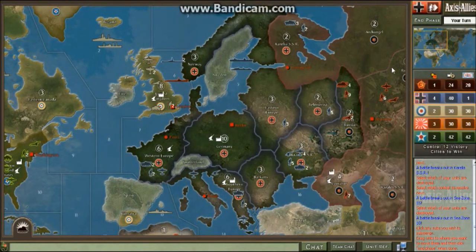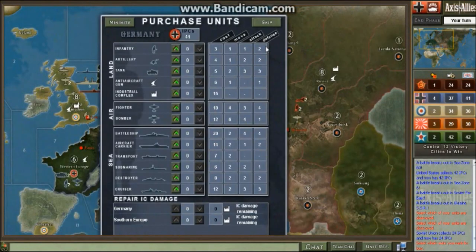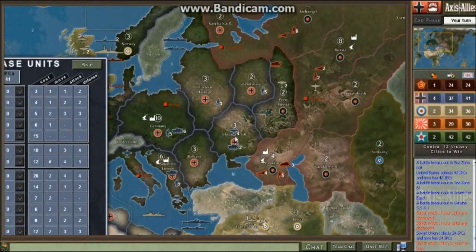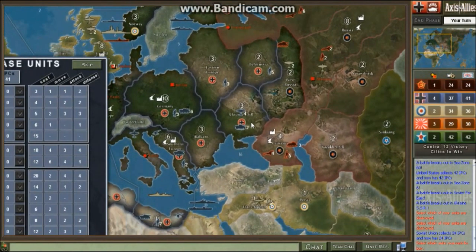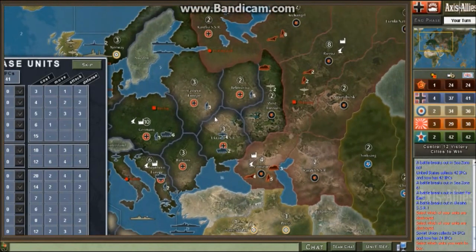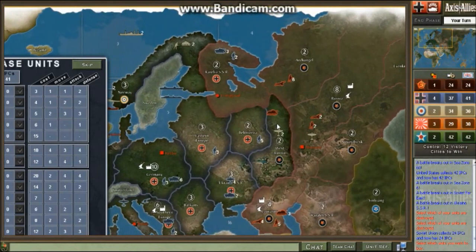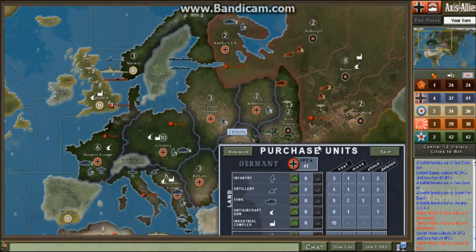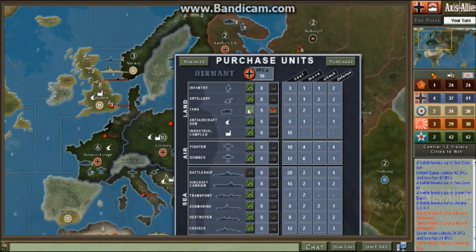We are back with turn two. Russia tried to invade Ukraine — they failed and retreated, but I got really lucky: I rolled a nine, a five, and a four for hits, and they invaded with about 13 infantry. We expelled that. The Brits invaded up here, so again I'd go with six tanks and as many infantry as you can buy, because we need that right now.